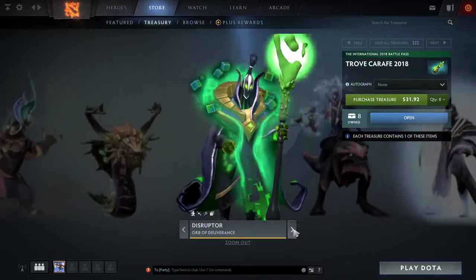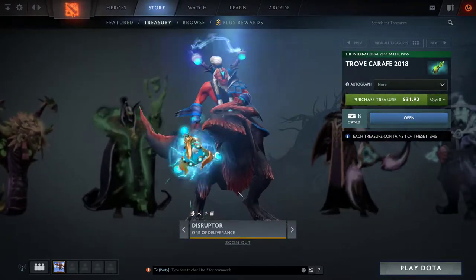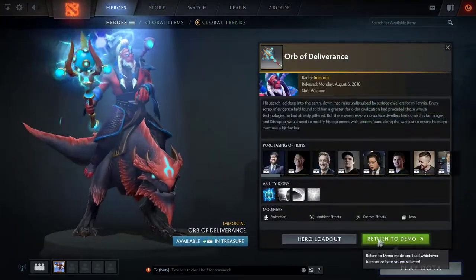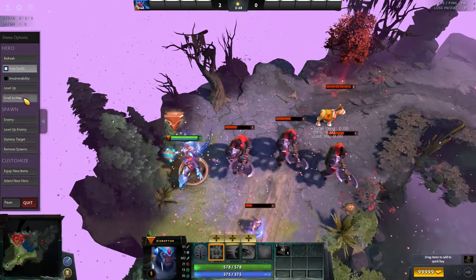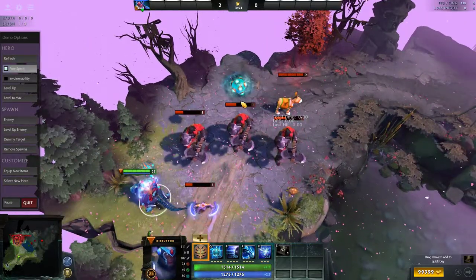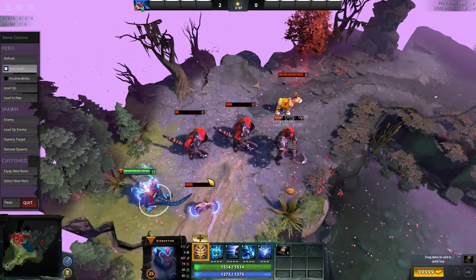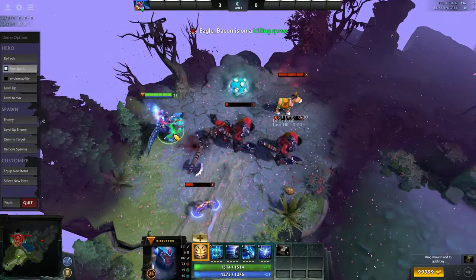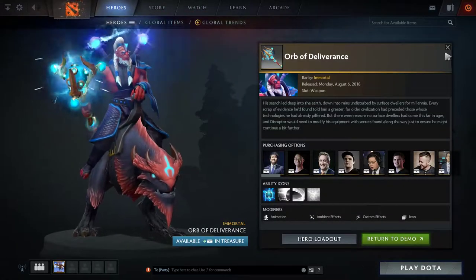Next up we have the Disruptor Orb of Deliverance — his weapon piece — some sort of crazy electrical invention that's going to be changing his Thunder Strike. Instead of the ball lightning you normally see above you, you now have the centerpiece of the weapon, and it has a very visible almost nimbus effect around it when it strikes. Really cool — I really like that one.